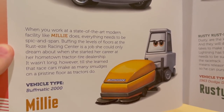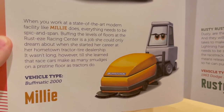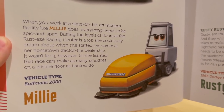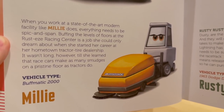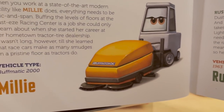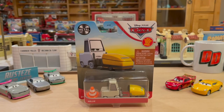When you work in a state-of-the-art modern facility like Millie does, everything needs to be spick and span. Buffing the floors at Rusty's Racing Center is a job she could only dream about when she started her career at her hometown tractor tire dealership. It wasn't long, however, till she learned that race cars make as many smudges on a pristine floor as tractors do. Her vehicle type is a Buffmatic 2000 — clearly fictional. The floor scrubber she uses is a Buffington X, making it seem like it's from the same buff company.